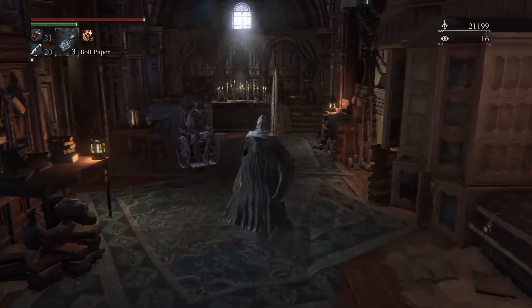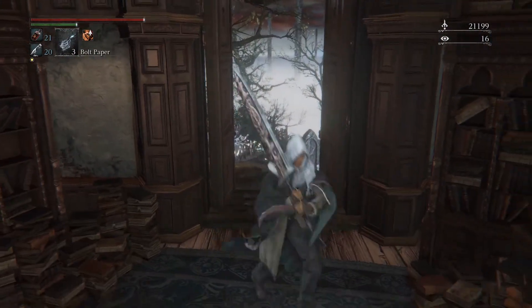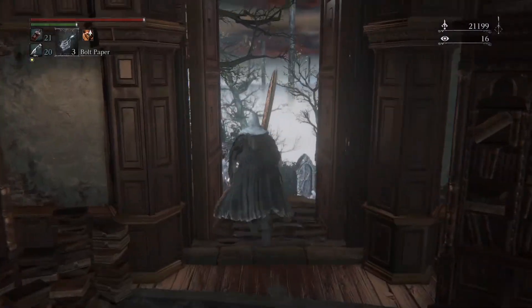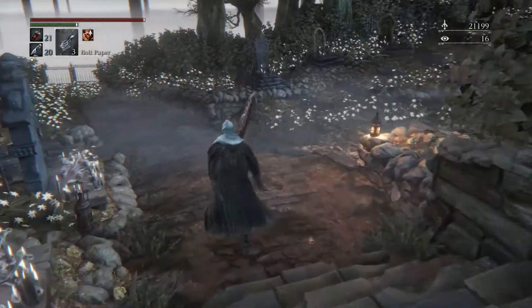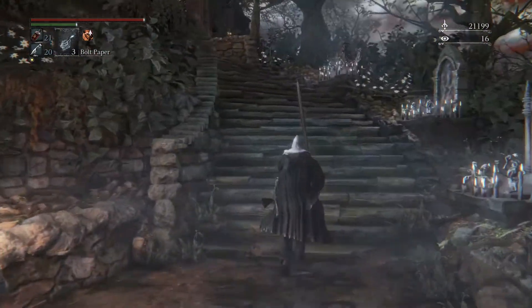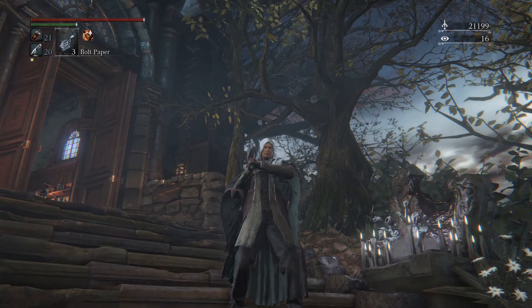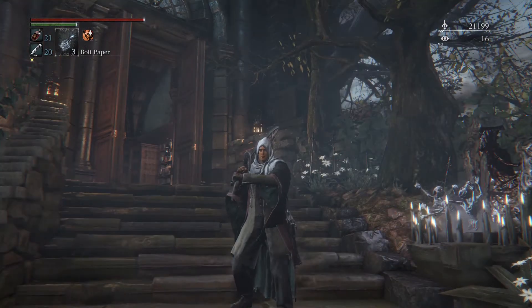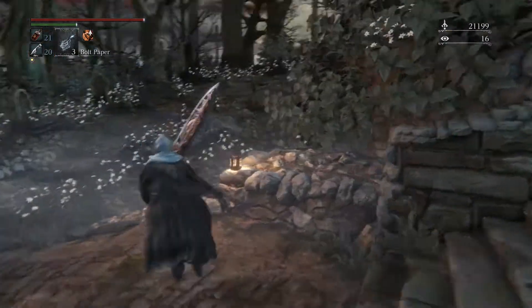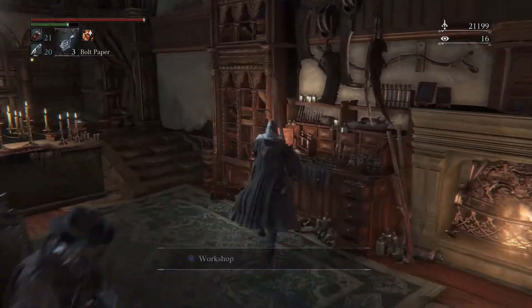She doesn't drop as many blood echoes as I was hoping she would. Alright — that's cool though. Took out Amygdala. And now, like I said, we skipped a couple of things in the Nightmare Frontier. There's that one area — you could more thoroughly explore the swamp caves if you want.